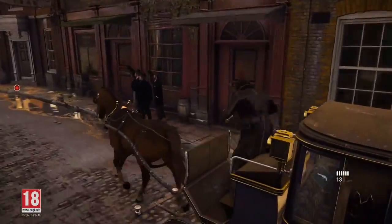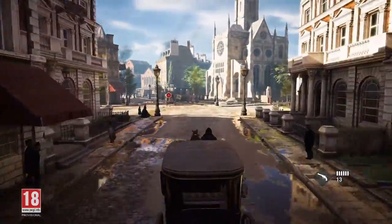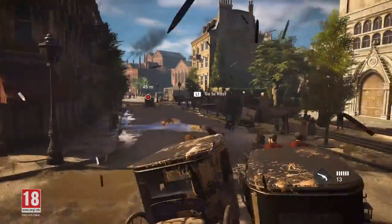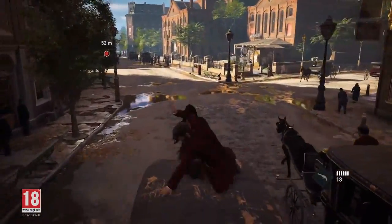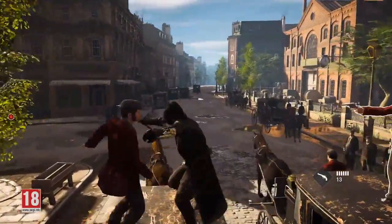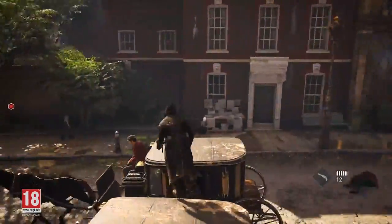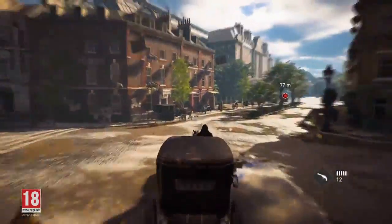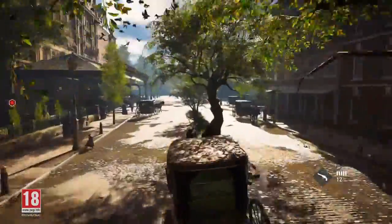If the fight isn't going your way, you can temporarily escape by jumping down to the street as your confused enemies speed away. But if you find surviving in the carriage tough, you may want to bring some friends along. 'You can hire friendly gang members,' says the producer. 'They will join you on your carriage, and if there are too many, they'll follow in another carriage. You can hire allied guards and go attack a stronghold, and the resolution of how you capture it will be very different. It's a very powerful and creative tool for the player to resolve conflicts.'